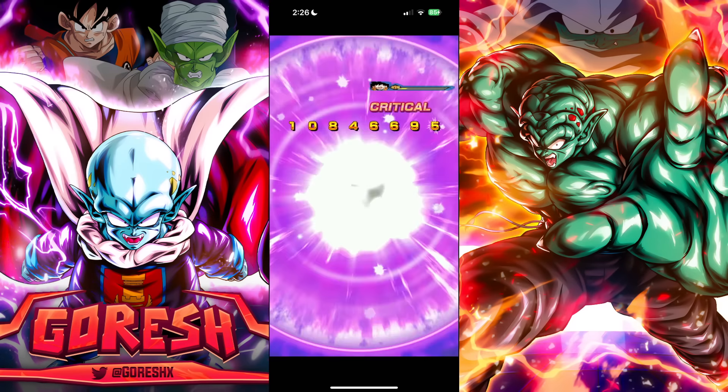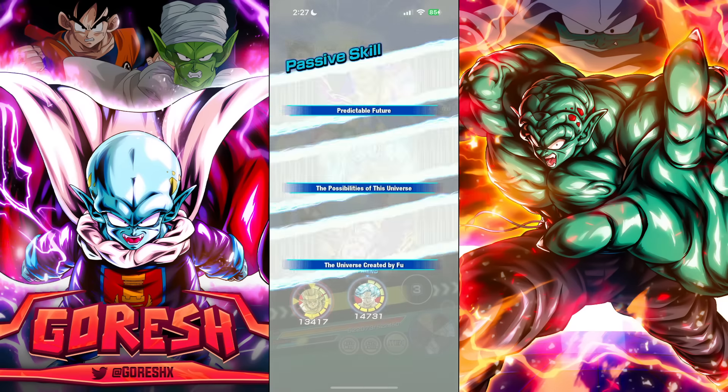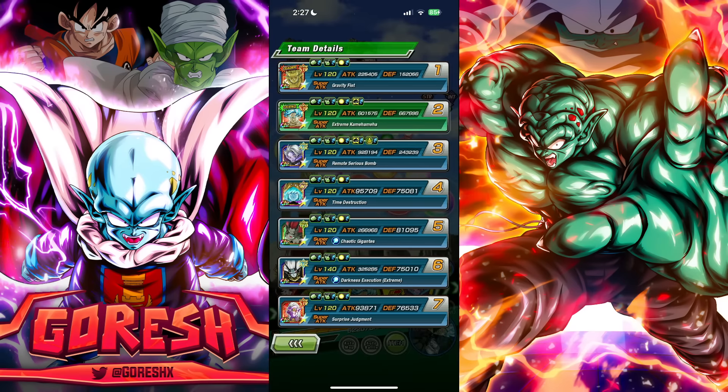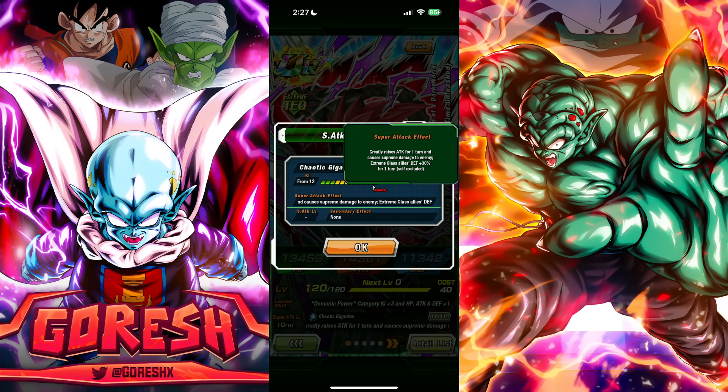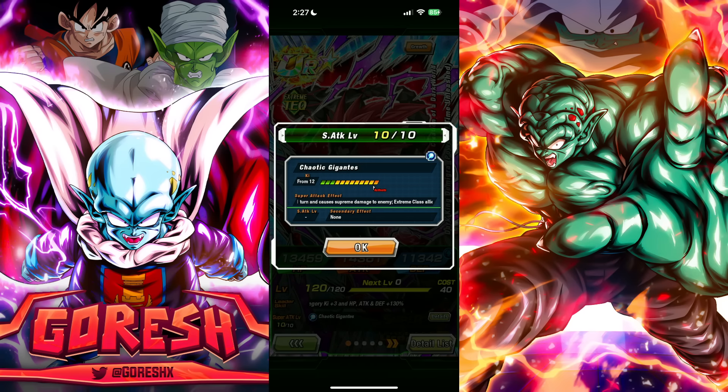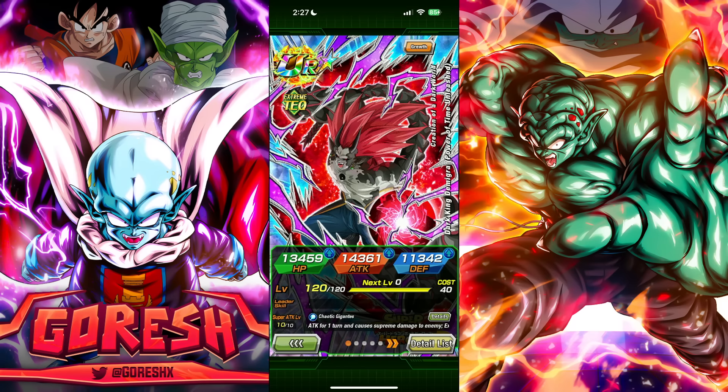Fu has dodge so he should be okay. For Fu's build: mostly dodge at 24 and then 14 additional. For Demigra: 16 dodge, 16 additional, and defense — maximizing raw defense to synergize with his massive damage reduction. One big criticism: his super attack gives extreme class allies defense plus 30 percent but excludes himself. That's a blatant attempt to nerf the character — they went out of their way to do that, which is my biggest criticism of this entire batch.